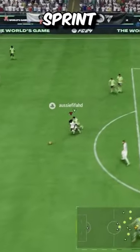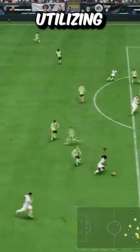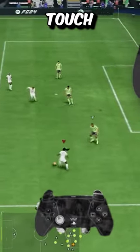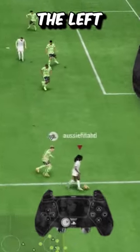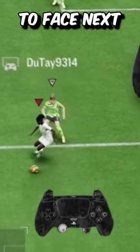We then have the sprint agile technique. What this entails is you utilizing the R2 button as you're sprinting. In each individual touch you're taking, you can tap L1 and point the left stick to an acute angle, or at least a very sharp angle to where you want to face next.